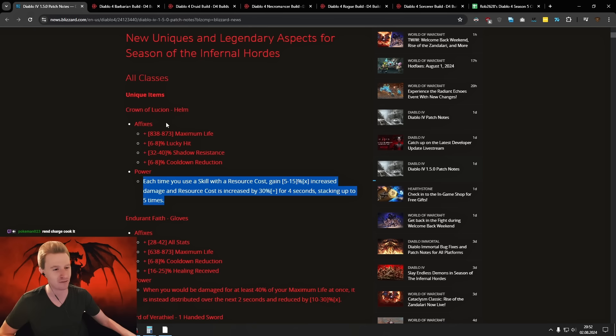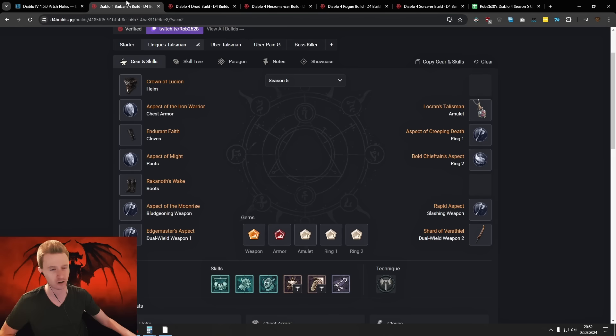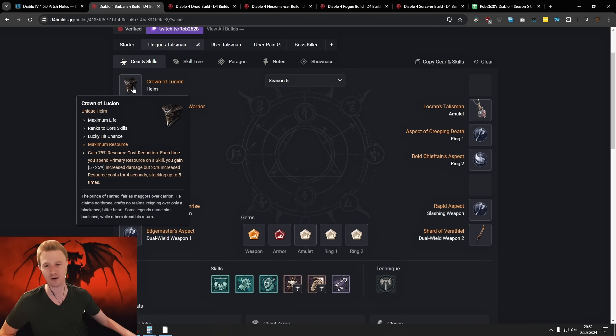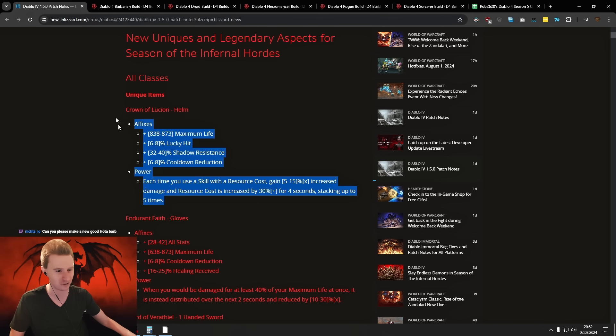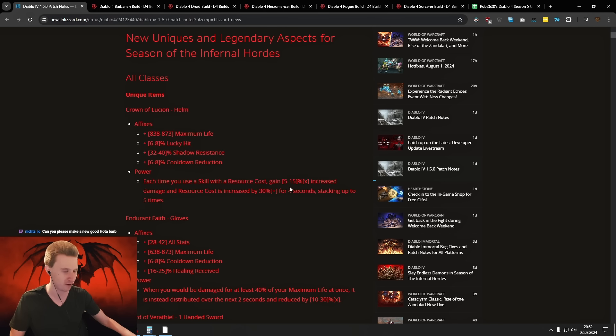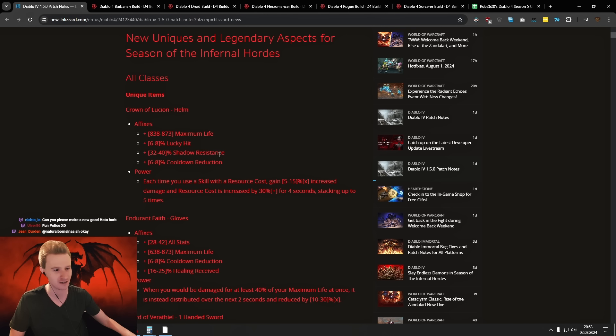You also don't have any of the resource cost reduction anymore. It used to give you 75 resource cost reduction — they completely cut this out. I unfortunately think the Fun Police got this one. Yes, it was very strong, but now I think it's gonna be kind of useless. It basically just increases your resource cost by so much and only gives you very little damage. 30% less damage and no more resource cost reduction — and they also, for some reason, gave it Shadow Rest instead of maximum resources. Big yikes. This one has been nerfed quite a lot.